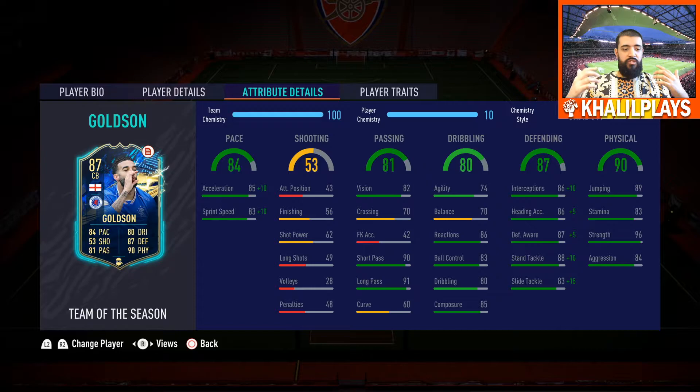In terms of chemistry style, I put Shadow on him — I thought that was the one that fit him best, and we'll get into that more in the final summary. The key pros of this card: the passing range is phenomenal, really great, and you're able to play really well with this card despite the fact he's not the quickest on the ball. His physicality is tremendous as well — 96 strength, 89 jumping, 84 aggression — all fantastic. An Anchor could do him a lot of favors too, especially boosting those physicality stats.